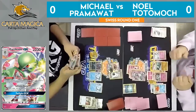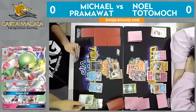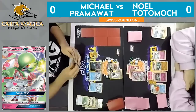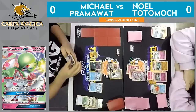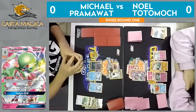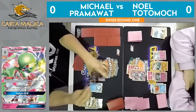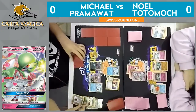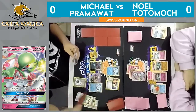We have an Enhanced Hammer go down on that DCE, removing it from the field. As well as a Field Blower, getting rid of that Parallel City. He's got Double Puzzle in hand — Double Puzzle is such a strong combo. Of course, when you play two Puzzle of Time from your hand, you get to get any two cards back out of your discard pile. There's not a lot there that he wants to get back yet. We do have the Puzzle coming out — we get the DCE, and it's going to look like the Cynthia.